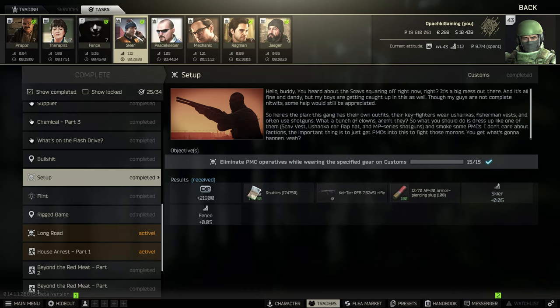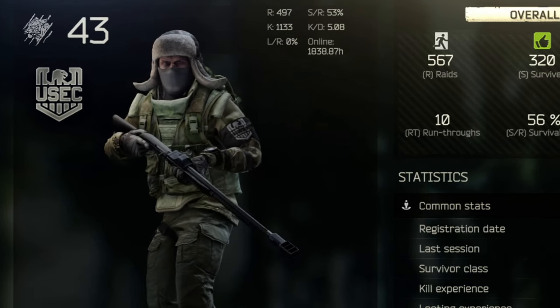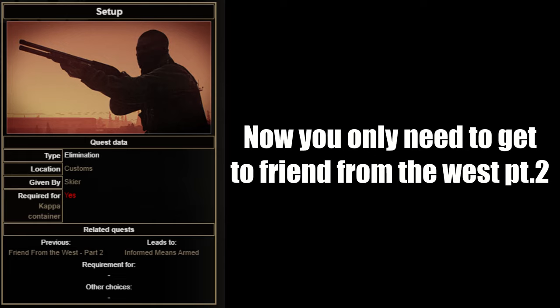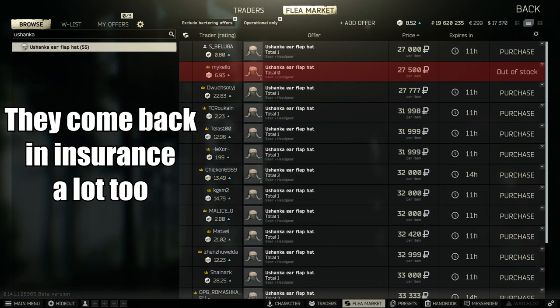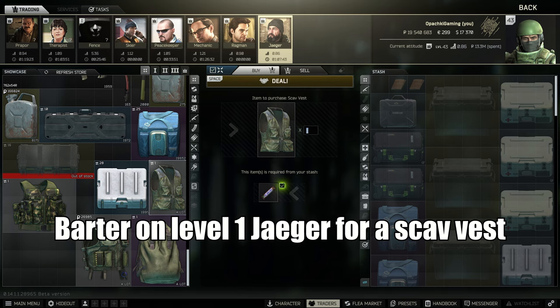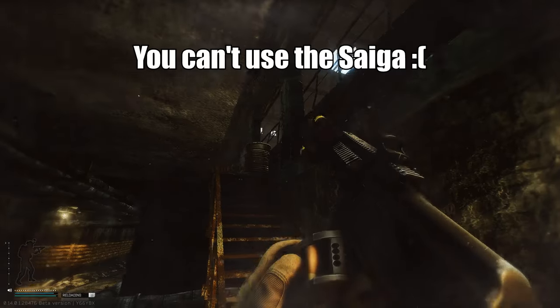Next up is Setup. For this quest, you need to get 15 PMC kills on Customs while wearing a Ushanka, a scav vest, and while using an MP series shotgun. Very specific. The problem with this quest for patch 0.14 is that it's a pretty early quest in the Skir questline. The Ushankas at the start of the wipe cost around $60,000 — now they're about $20,000 — but at $60,000 for a little hat at the start of the wipe is just an expense not really worth it. Towards the end of the wipe, you also have to use a shotgun.